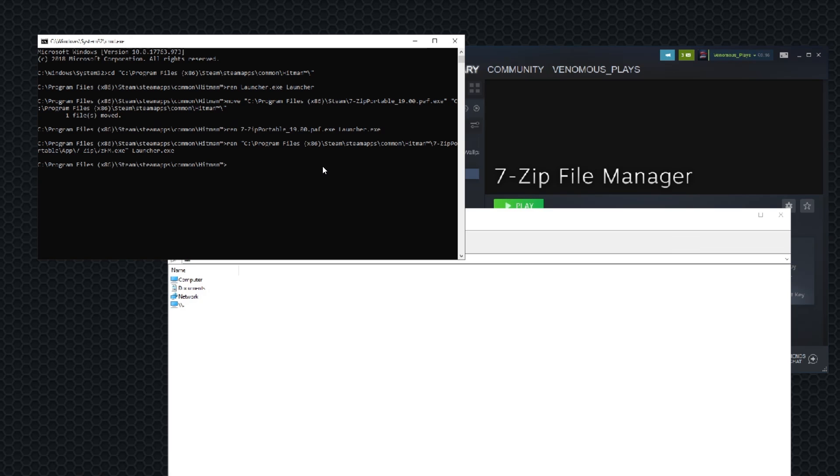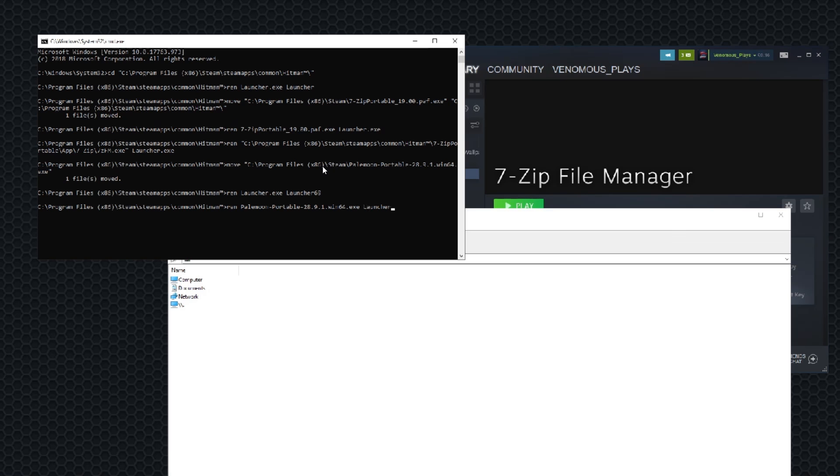Now we can do Pale Moon. For Pale Moon you want to move — place this, go back to Steam, type Pale and press Tab. Now rename Launcher.EXE. And then just type — then type Launcher and put literally any number, like 69. There you go. Now rename Pale Moon to Launcher.EXE.